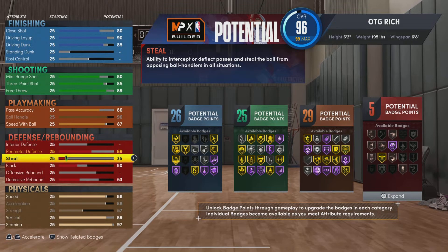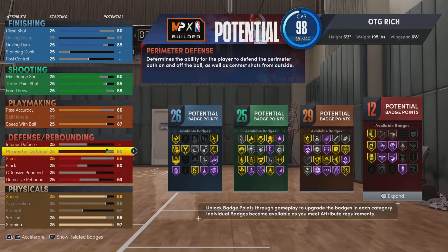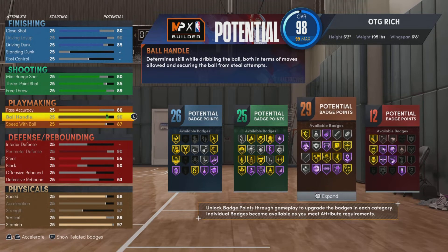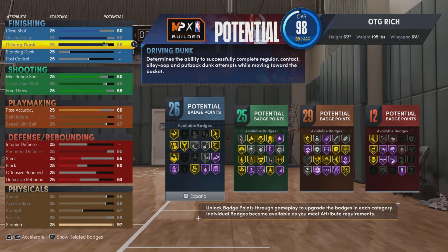Let me match the little things real quick. Upgraded that perimeter defense to 90. That's pretty good — it actually gave me 12 defensive badges, which isn't bad at all. A lot better than what it was before at five.